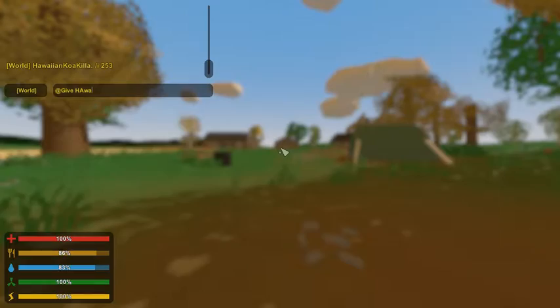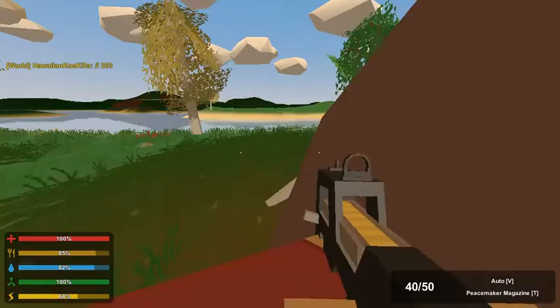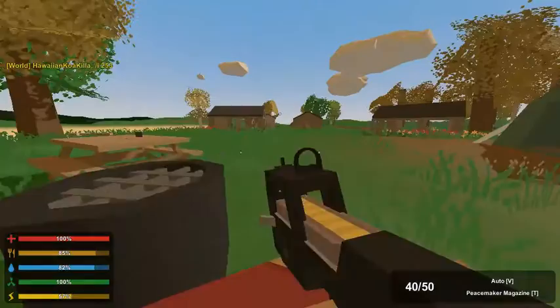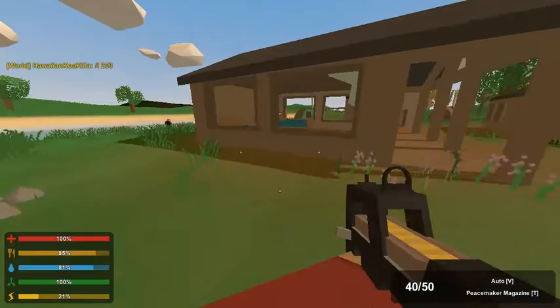Next is the Peacemaker. Basically, in Unturned 2.0 there was the P90, or Pro90, which is a model of the P90 gun. Now they've added the Peacemaker into 3.0. Looks pretty cool. I like how they didn't put the grip attachment on it, because in Unturned 3.0 if they put the grip attachment, it would be ridiculous.